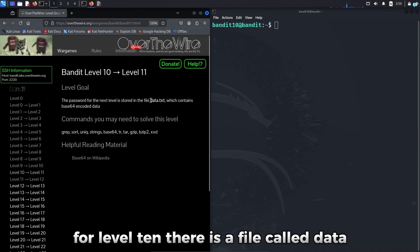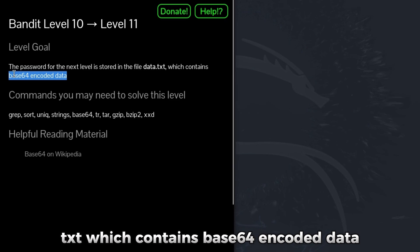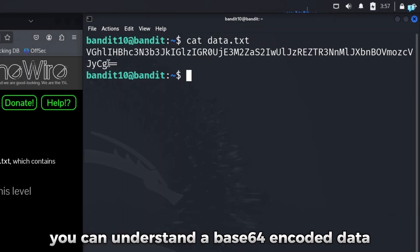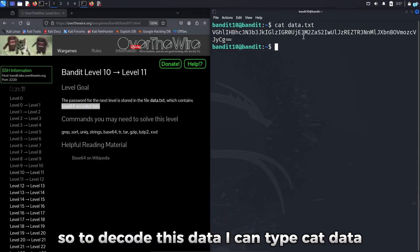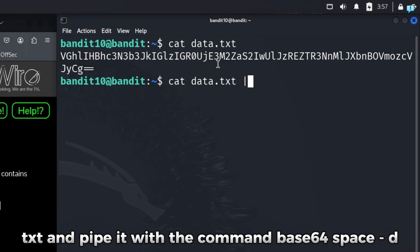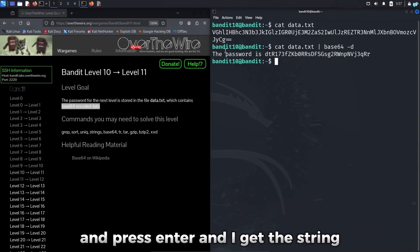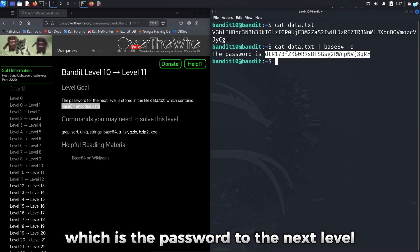For level 10, there is a file called data.txt which contains base64 encoded data. If I cat data.txt, I can see the base64 encoded string — you can identify base64 encoded data by the two equal characters at the end. To decode it, I type: cat data.txt | base64 -d. The -d flag stands for decode. Pressing enter, I get the decoded string and the password for the next level.